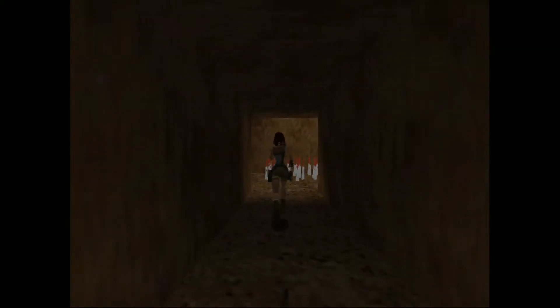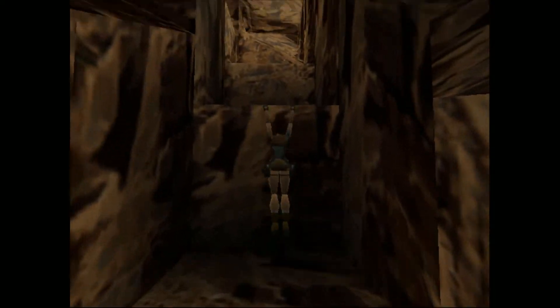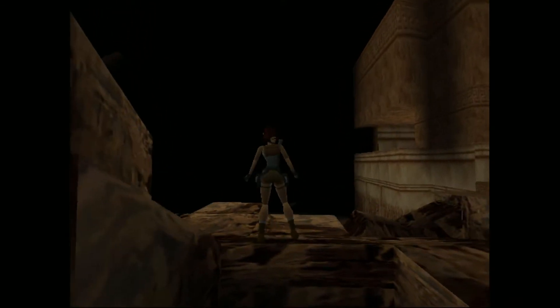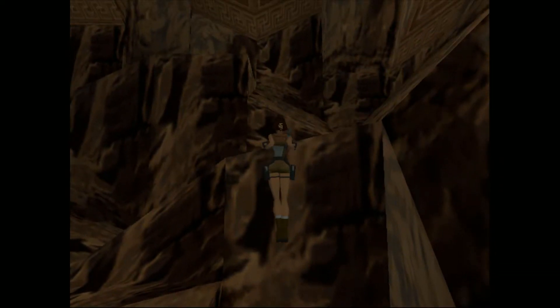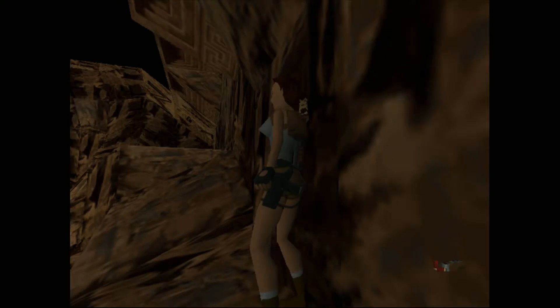This is a pit in the Coliseum — you might have seen it earlier. There are spikes, so obviously if you fall, you die. Now we're going to climb up, and this leads up to where the king or whoever would sit to watch the action. There's also a little hidden item — it's not a secret, but it's just well hidden: shotgun shells. We just turn around and climb up this way, and there it is. Not a secret, just a well hidden item.